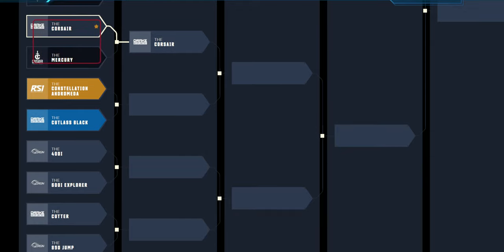Then we have the Corsair versus the Mercury. Corsair won, obviously, because I believe it's a fairly popular ship and it's possible more people own the Corsair than the Mercury. I believe the Mercury's opportunity to take the Ship Showdown champion has come and gone — when it was first released it was pretty popular as a smuggling ship, but right now the flavor of the month is definitely going to be the Corsair.